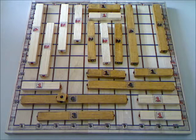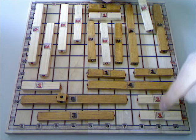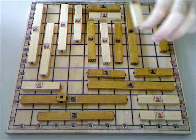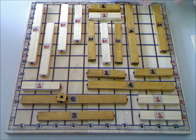The points scored by removing a piece are the number written on the piece times the number of pieces on the line — be it a row or a column — from which the piece was removed. For example, when I remove this, I score 2 points times 1, 2, 3, 4 pieces — I'm scoring 8 points like this.